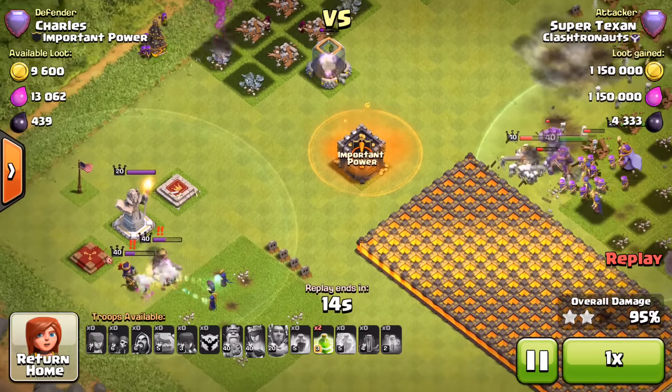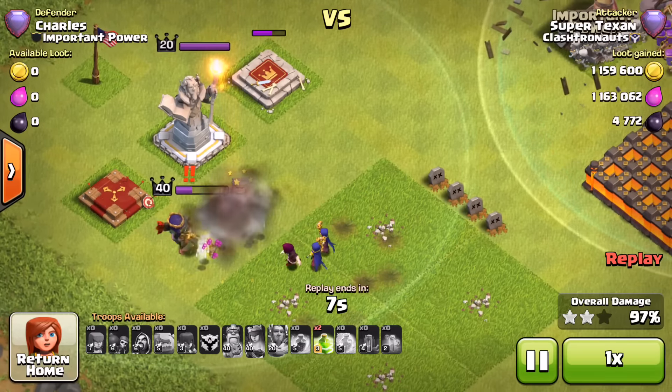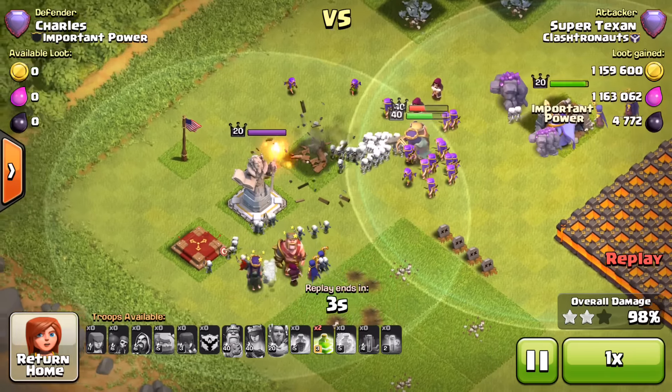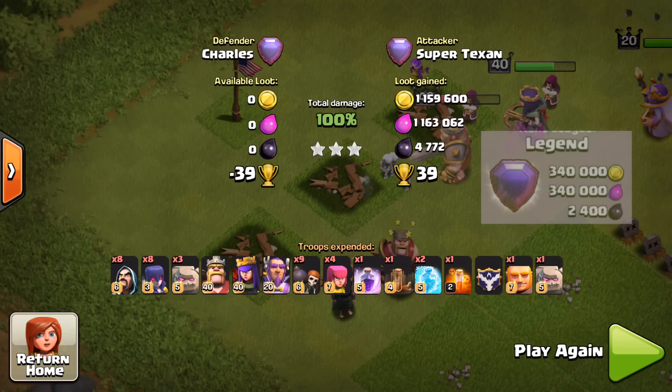As Super Texan drops a poison spell on top of the clan castle — easily the biggest raid I've seen in my entire life. I have no idea how he found a base like this, but it's going to be a pretty tough one to match. This was the first 3 million resource raid I had ever seen.